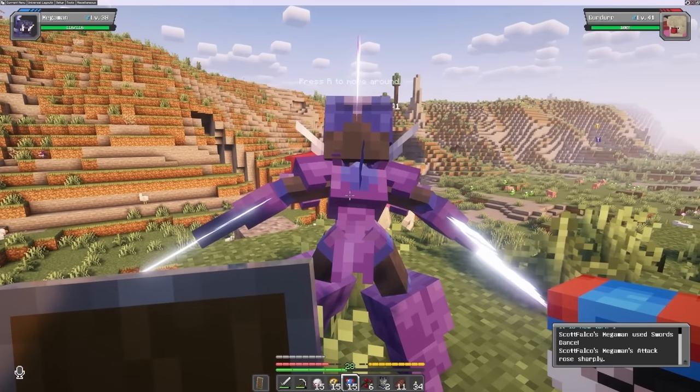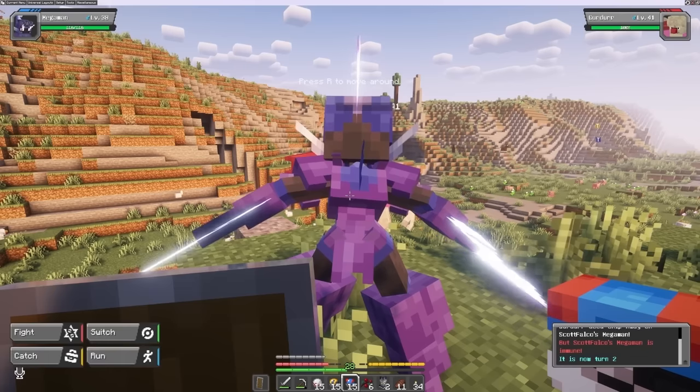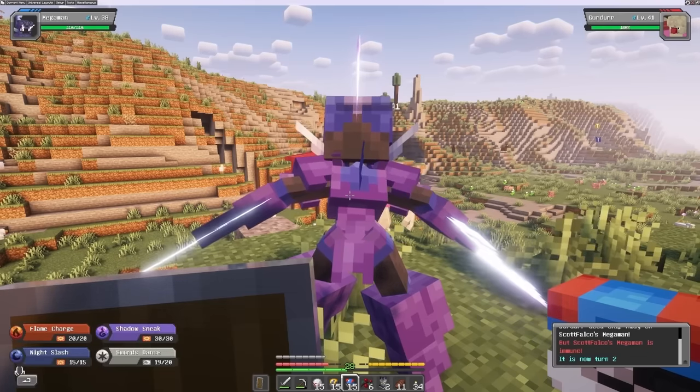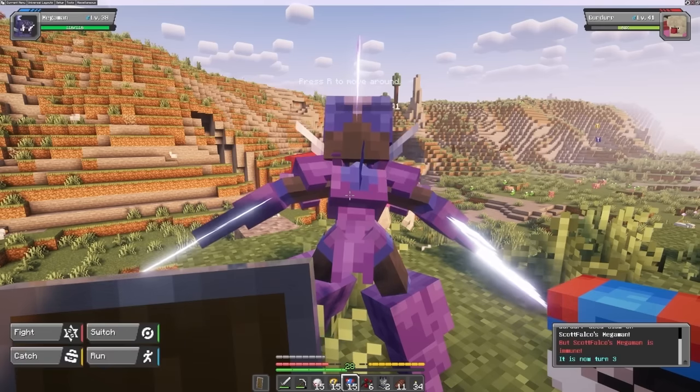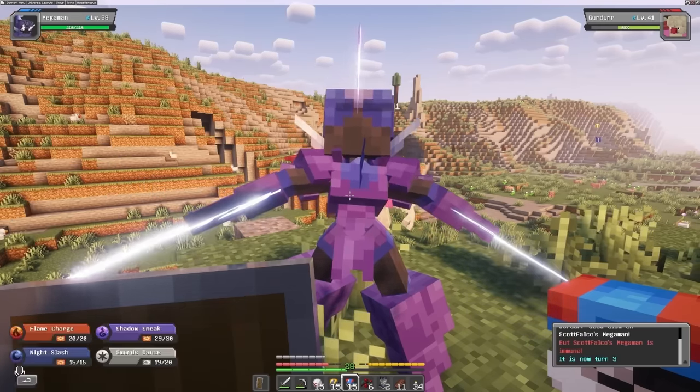I'd say the worst part of Cobblemon is probably the lack of battle animations and effects. The battles are accurate, but it's all locked to a menu, so you'll just kind of have two Pokemon awkwardly staring each other down until one of them falls over.